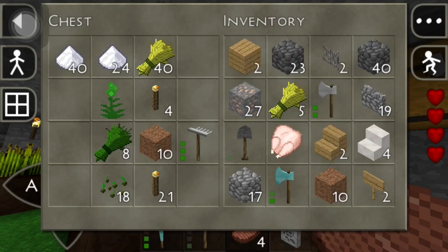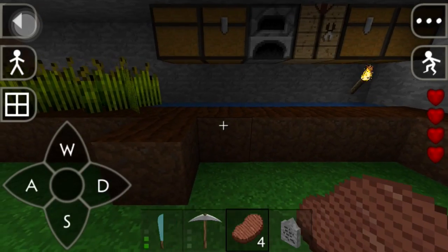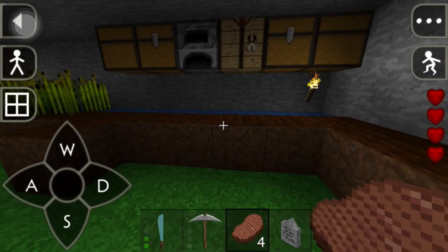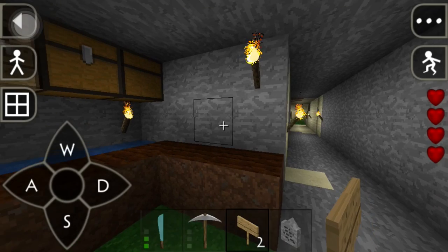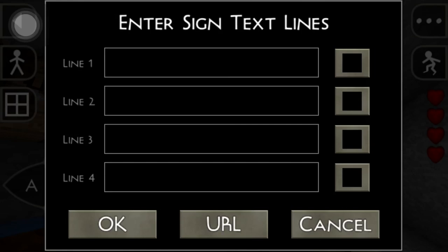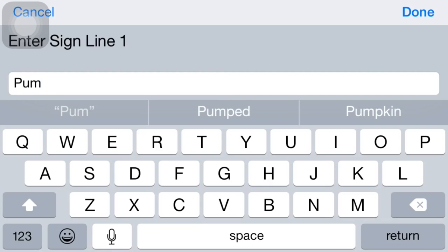Like this whole half will be the pumpkin side and that could stay wheat. Perfect — now I kind of made it. So yeah, we got a pumpkin farm. Do I got a sign on me? Yes I do, and I got two — perfect. Let's put it right there, let's put the name: Pumpkin. There we go.